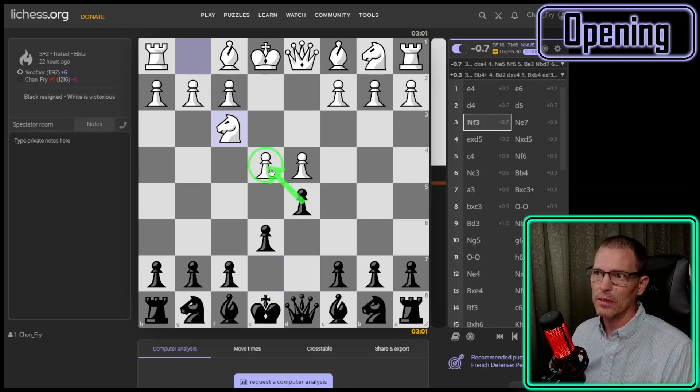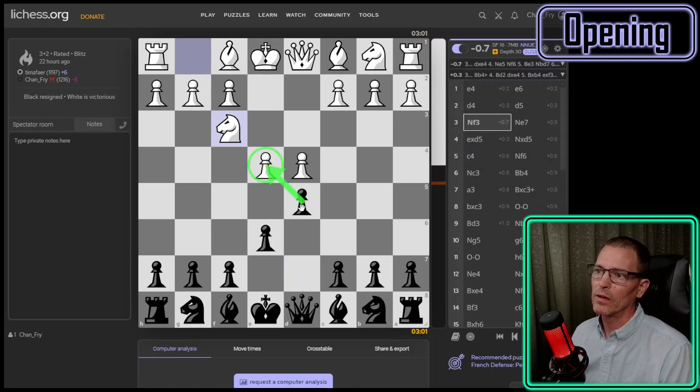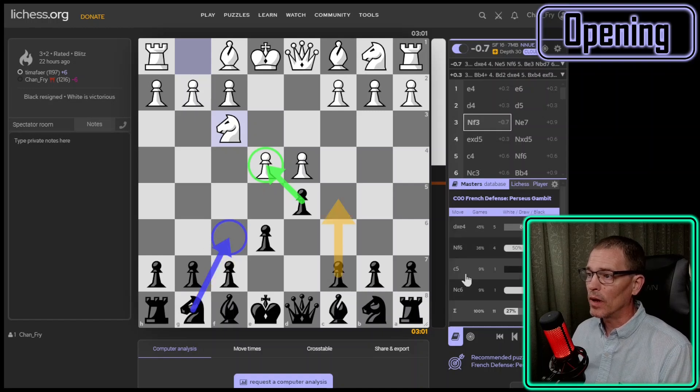Where did I mess up? When my opponent played knight to F3, I should have just taken. That's the only move that works here according to the engine. Some grandmasters have played knight to F6 here — four of them — and one played C5, one played knight to C6. But about half of them did take that pawn. Stockfish favors that as the only move. I think I can remember that.